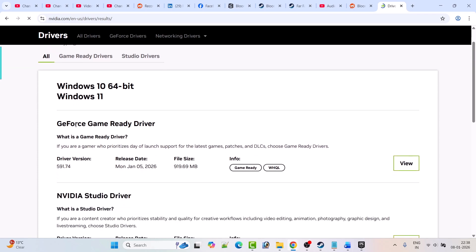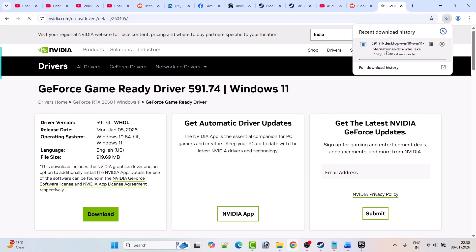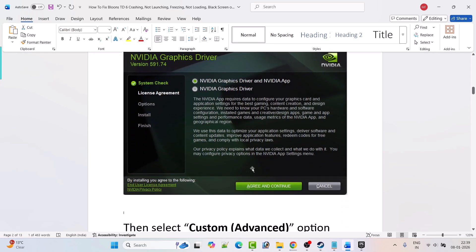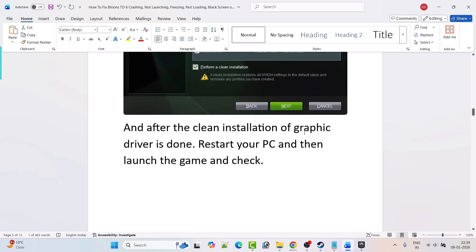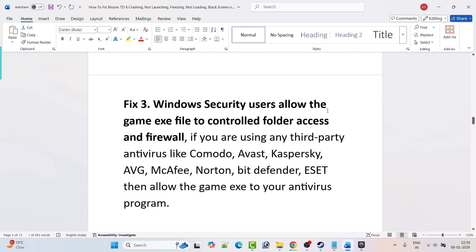Download the GeForce Game Ready Driver — whatever the latest version is. Click View, then Download. Once the exe file is downloaded, run it, select Yes to allow, and click OK. Click Agree and Continue, then select the Custom Advanced option and hit Next. Tick the Perform a Clean Installation box, hit Next, and once done, restart your PC and launch the game. Fix 3: Windows Security users — allow the game exe file through Controlled Folder Access and Firewall.